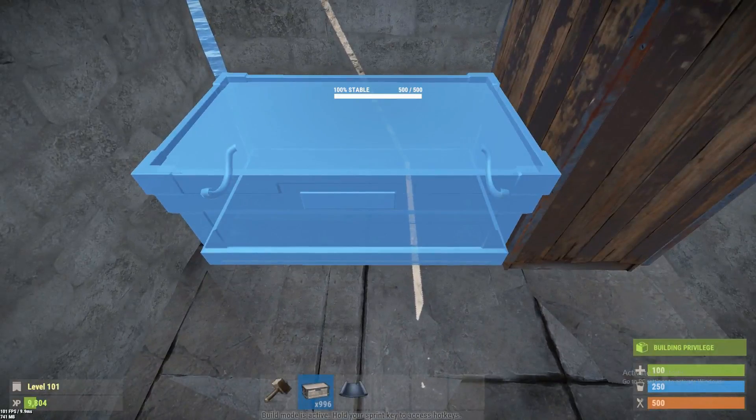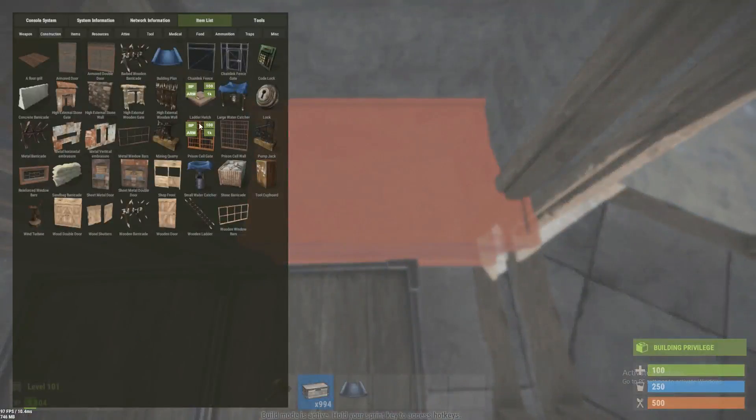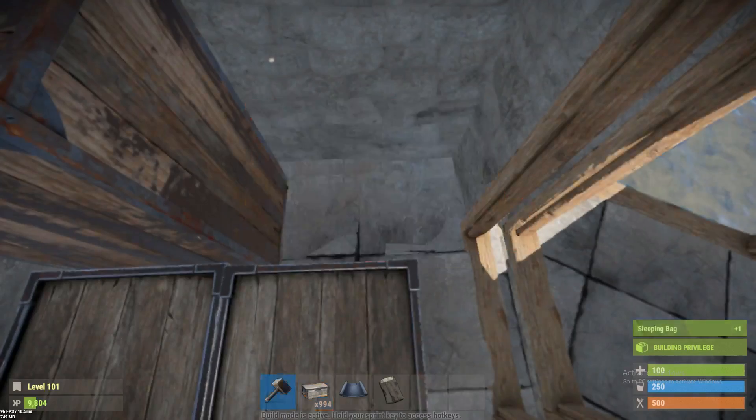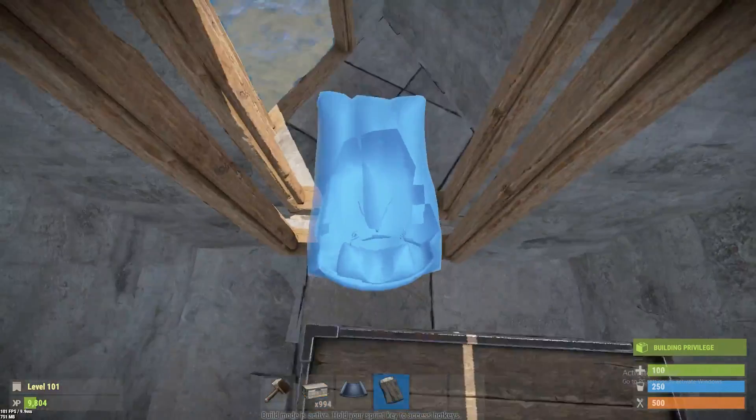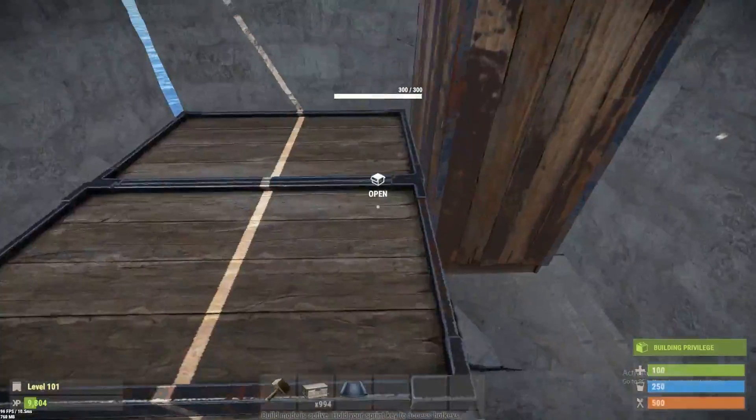Next, start working on that little interior one-by-one by placing your cupboard in a corner and placing some large chests. You can follow along with what I do or just be creative and make your own. Obviously put a bag in the honeycomb so you have a way to get back to your base.